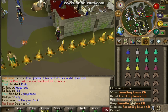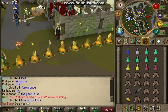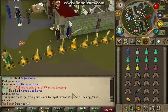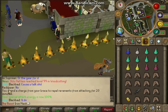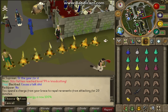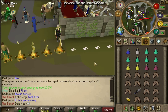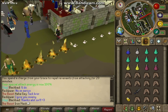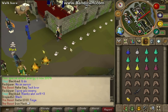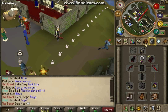I got an Ancient Statue yesterday but forgot to take a pic — it was brilliant. You must bring a Forinthry Brace — they're around 30k in the GE and rising. The reason you bring it is similar to the old room skip: you spend a charge to repel revenants from attacking you for 20 minutes. It doesn't give full invulnerability but gives 20 minutes of immunity so they don't all attack you at once, since revenants are very aggressive without one.